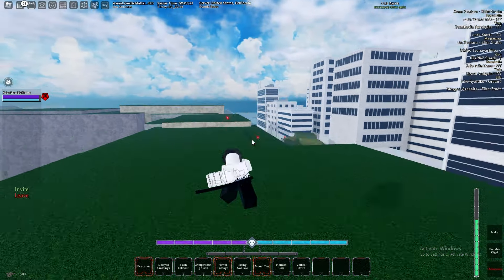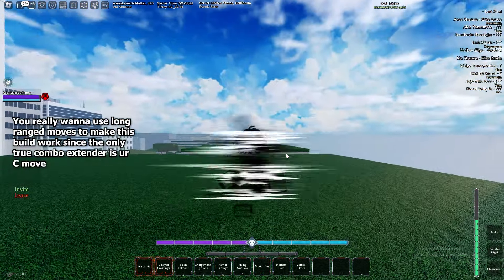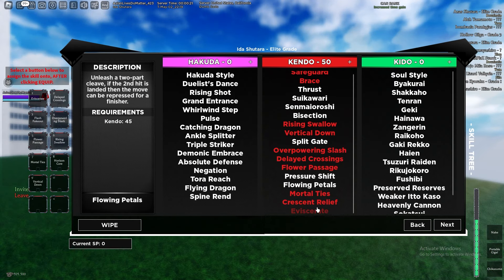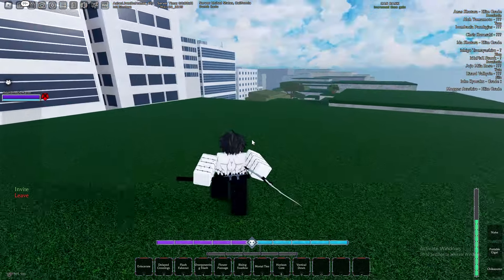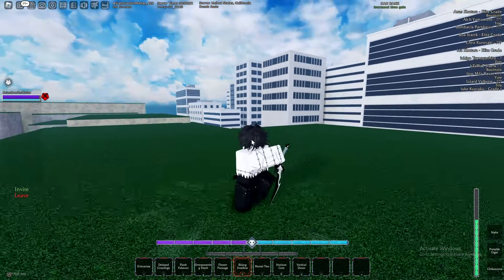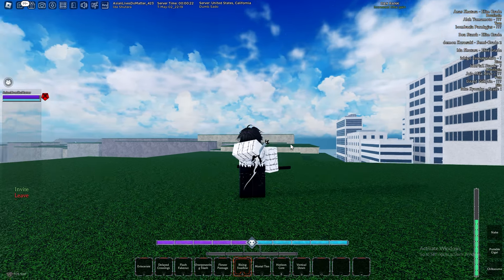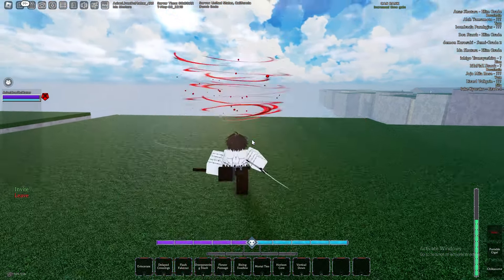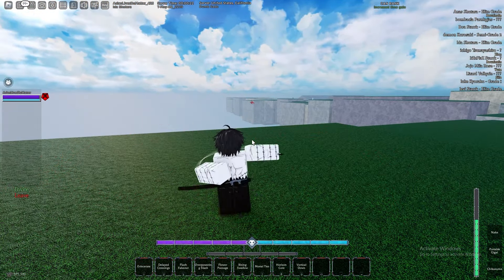You can also do it into Eviscerate or Delayed Crossings. The two moves you want on this build are Eviscerate and Sonata Flow. Unfortunately I got Crescent Relief with Eviscerate, but if you get Sonata Flow you can combo after Rising Swallow — if you hit Rising Swallow you can instantly hit a Sonata Flow right after it. Another key part of this build is the dagger. You want to go dagger because Nake has basically no windup, so you can spam M1s and then knock after.